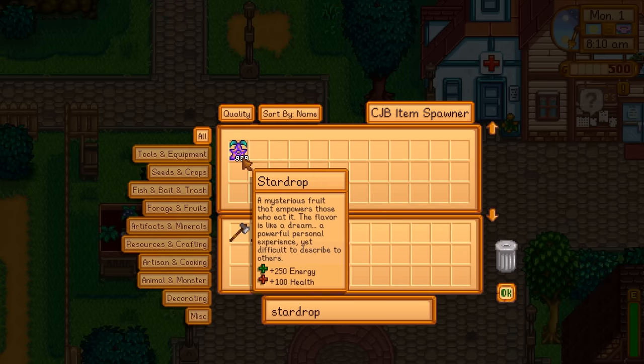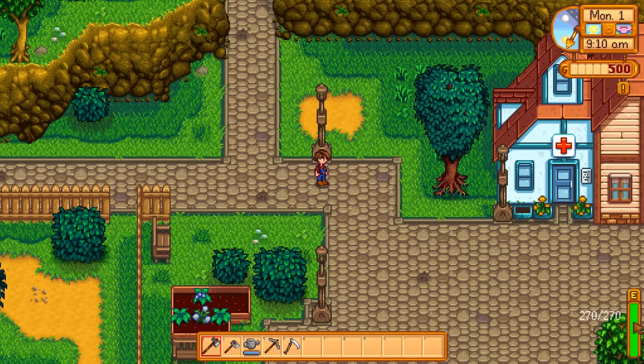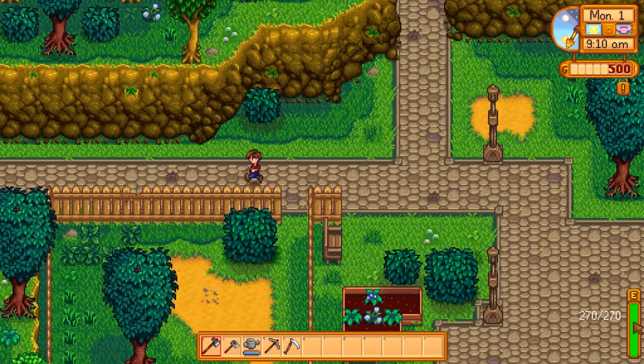For those of you that don't know what a star drop is: it's a mysterious fruit that empowers those who eat it. The flavor is like a dream — a powerful personal experience yet difficult to describe to others. You're not likely to find it in item form, by the way. Basically what these do when you find them is increase your energy by 34 points.